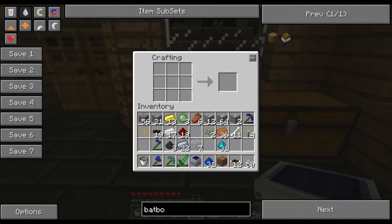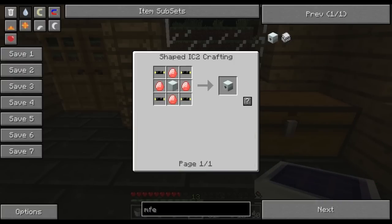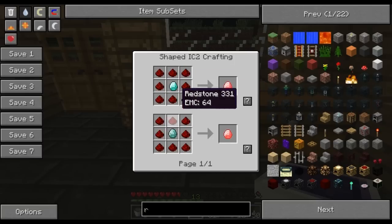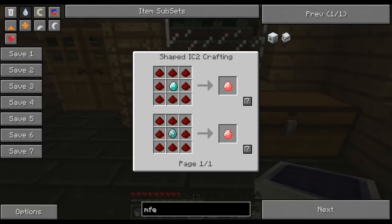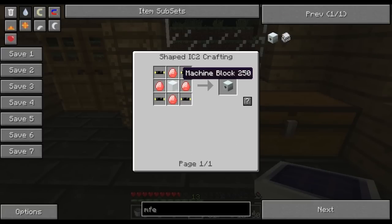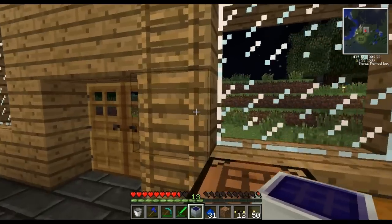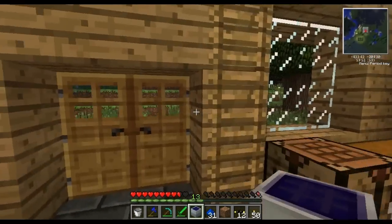Actually, how much is an MFE? That requires energy crystals — no, we don't have those. I don't think it's energy crystals... yeah, diamond and redstone. Hmm, maybe not a good idea right now. You know what, let's get the solar panel set up first and then we can worry about that.